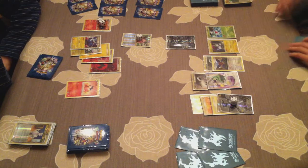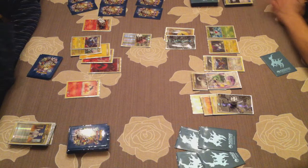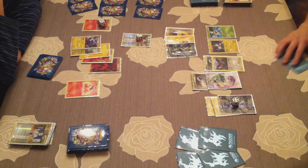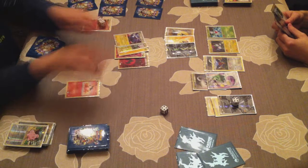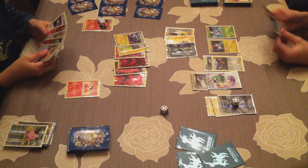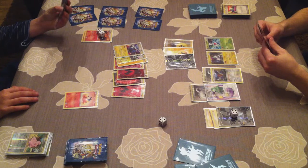I'm discarding Tornadus, an energy and something else to get back some cards. I give an energy to Zekrom, then Junk Arm again — discarding two energies because my bench already has enough. They all need just one more energy to attack. I use Energy Switch — I only run one copy but when I have it, Junk Arm from the discard pile is the main key to get it back. He has lots of energies on his Magnezone — Emboar really comes in handy right now.